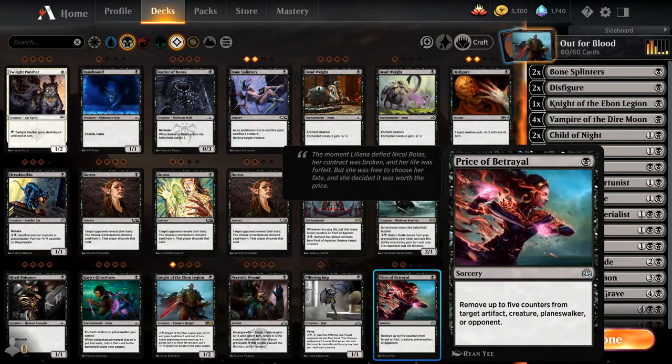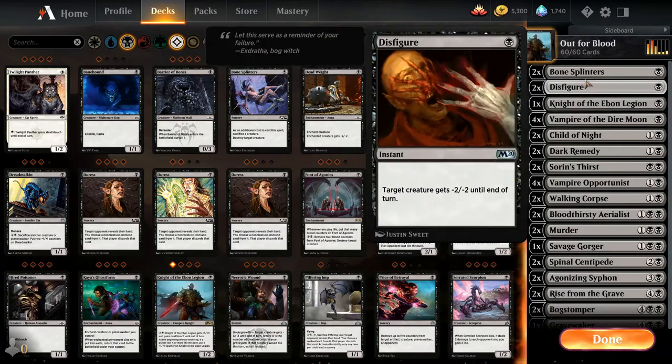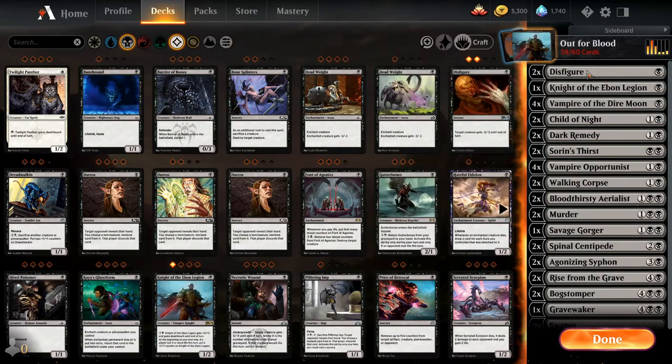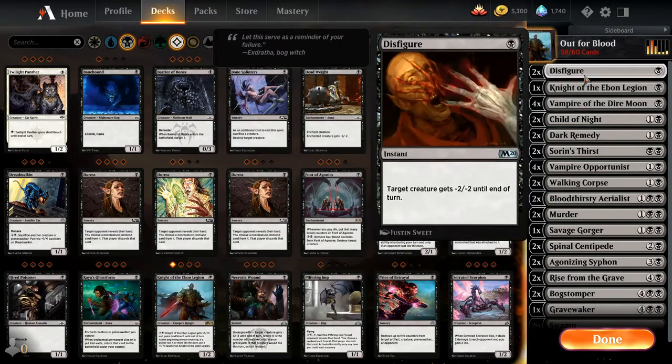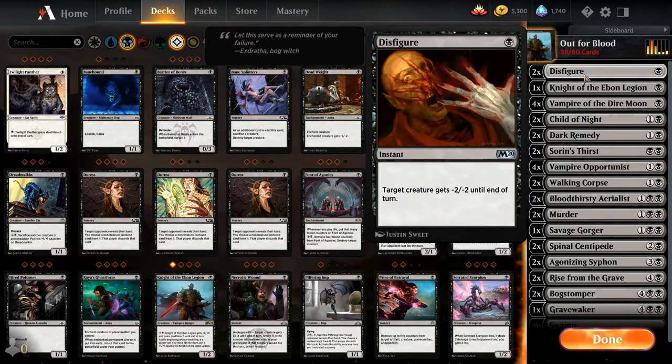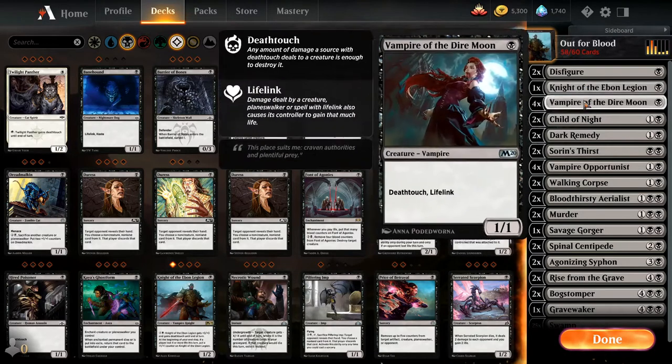Let's edit the deck. We're not going to bring in Price of Betrayal. Bone Splinters — first one gone, I don't like the sacrificing mechanic. I do like the two Disfigures and that's something you can sideboard into other black decks as well as mainboard. Remember, this is budget — we're not trying to drop six mythics and twelve rares per deck, because then we'll only have one deck and that gets boring.